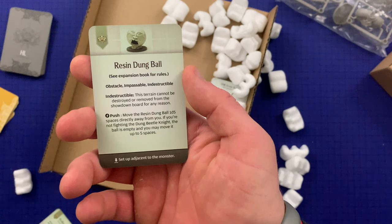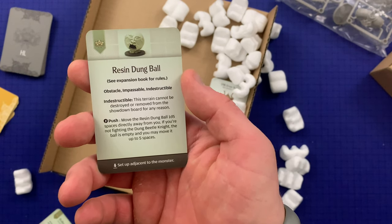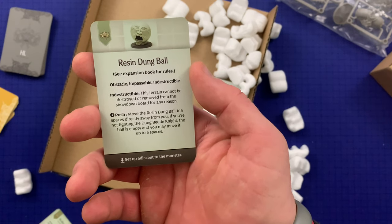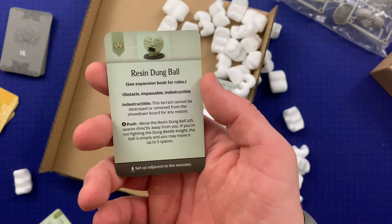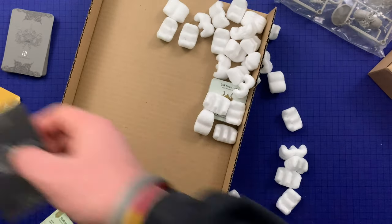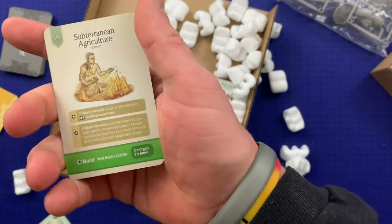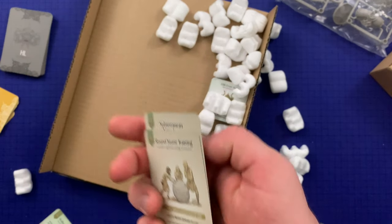You can push the Resin Dung Ball — move it one d5 spaces directly away from you. If you're not fighting the Dung Beetle Knight, the ball is empty and you move it up to five spaces. We've got some innovations here — Subterranean Agriculture and Roundstone Training.